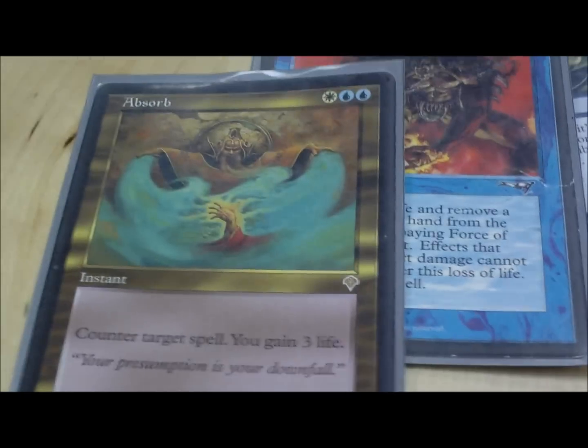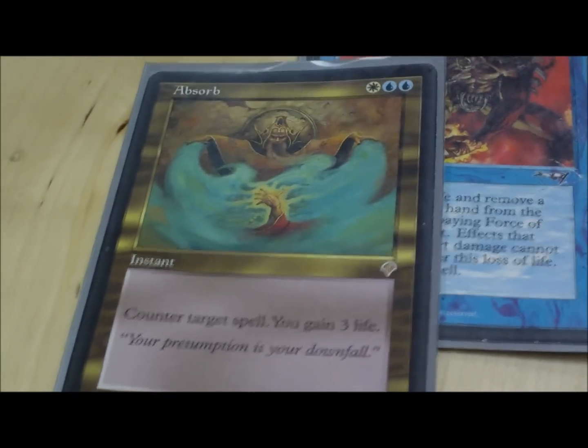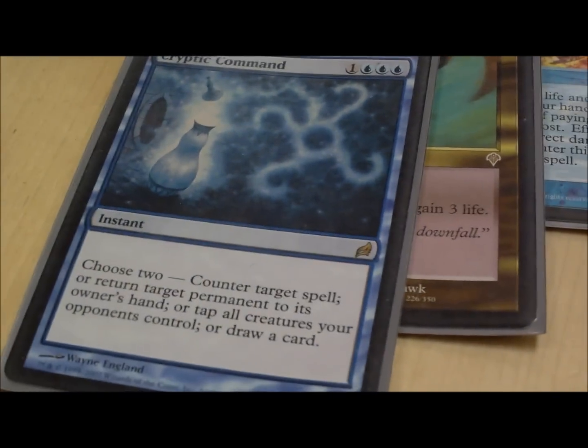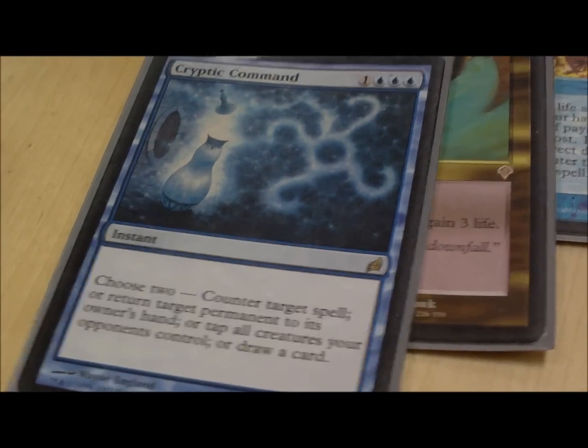Absorb counters target spell and gains you three life — it's cheap. And my favorite of all counterspells, Cryptic Command: counter, draw a card, bounce stuff back — it doesn't have a drawback, it's just a beast.